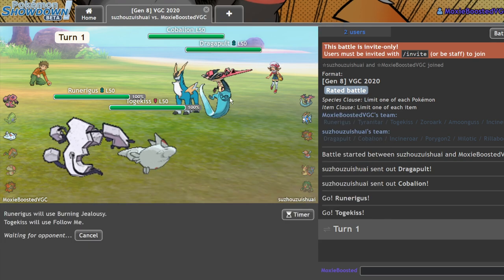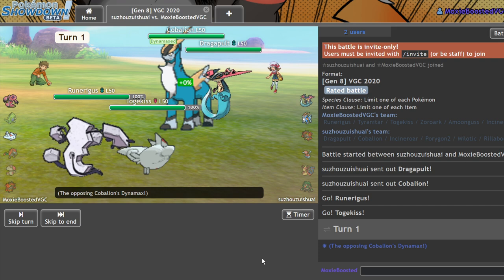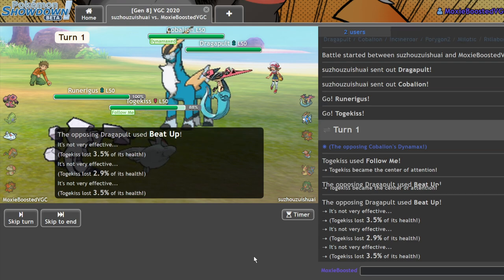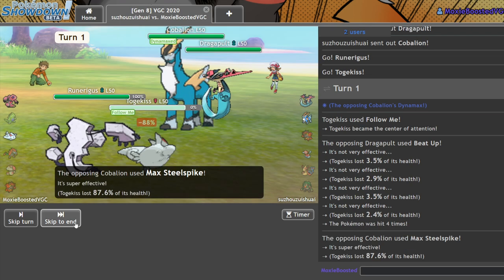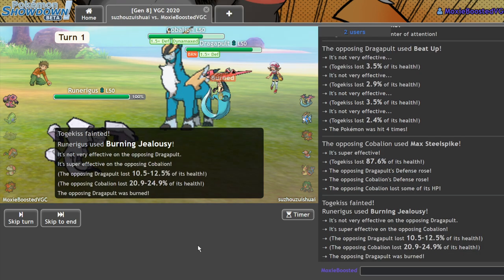If he's smart, he's not going to Beat Up — we are pretty decently laddered, around 15-something. But he could also just Steel Spike and feel comfortable with that. Yeah, cool — we're going to get a Burning Jealousy off, and we also completely deny his Beat Up. There we go — we burned both of these Pokémon, which is incredible. And it should be really easy for me to get my actual Trick Room off.